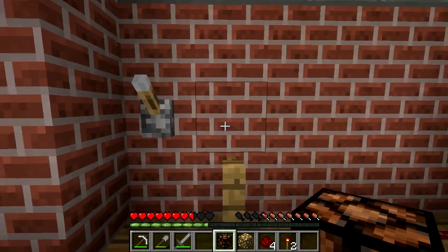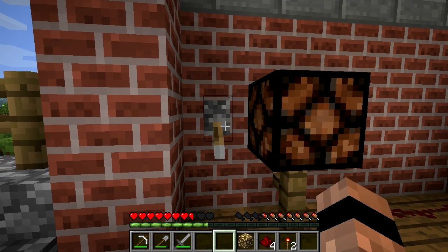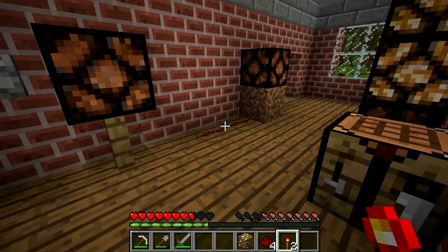The redstone lamp is a block in Minecraft that emits a light source when powered by redstone. It's the only light block that can be turned on and off, which makes it good for moving light displays or counters.